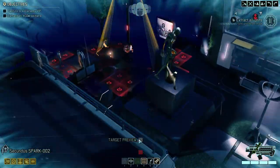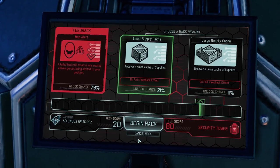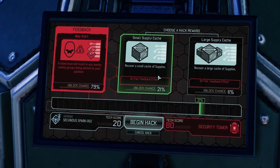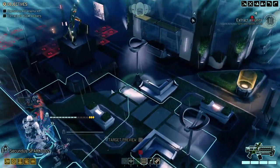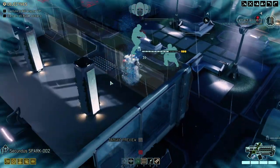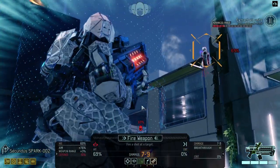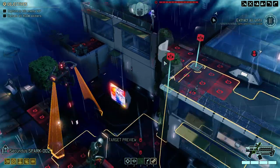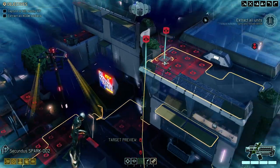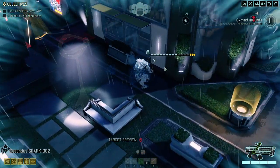Let's check what the hack reward would be — just double checking. Not too bad, probably not good enough for a 20% chance, but still okay. We know all three of them are here. We could theoretically engage them, but I don't want to do that yet. I want to use our concealment.